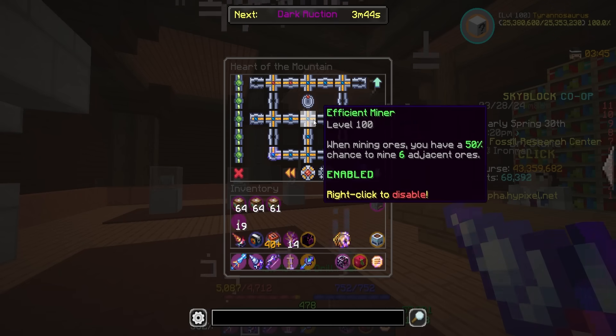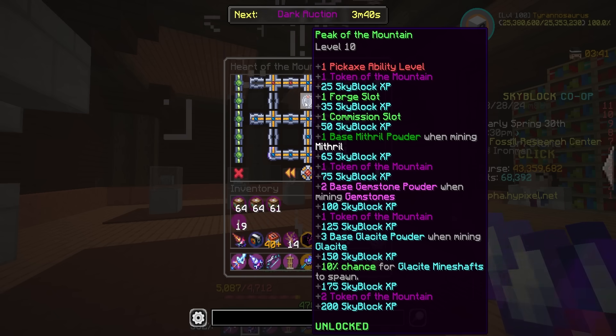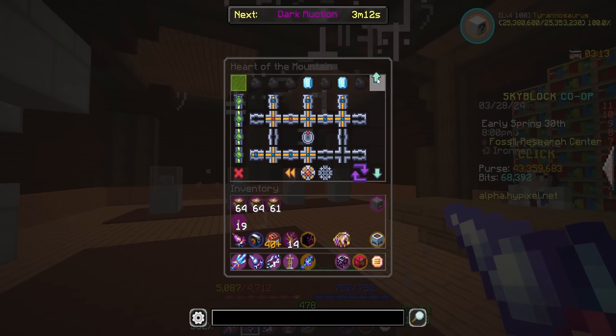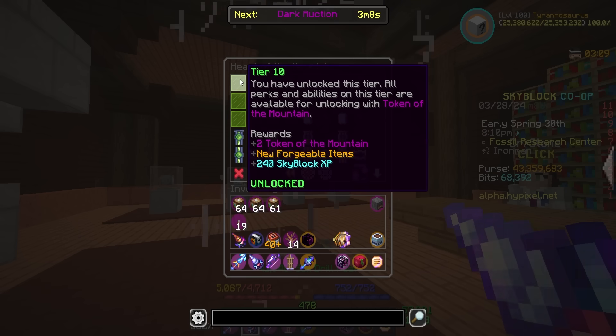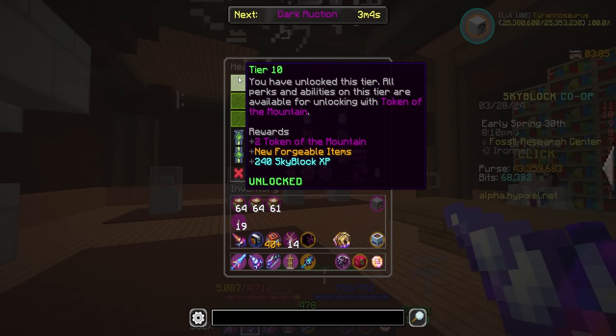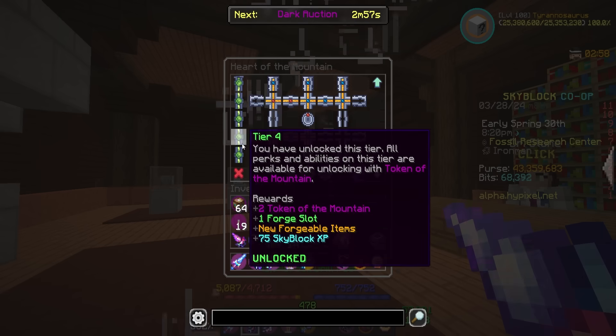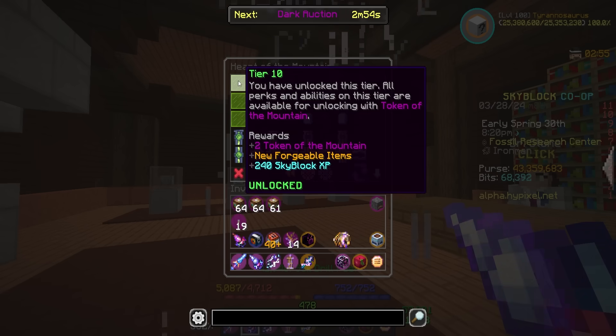In the Heart of the Mountain, I already maxed out to level 10. Going from 7 to 8 gives plus 3 base Glasssite powder when mining Glasssite and 150 SkyBlock XP. Peak of the Mountain 9 gives a plus 10% chance for Glasssite mine shafts to spawn — really useful — and 175 SkyBlock XP. Level 10 gives two Tokens of the Mountain and two SkyBlock levels. Really good perks, very worthwhile. They also increased the Heart of the Mountain XP required for tiers 8, 9, and 10, which was kind of expected.